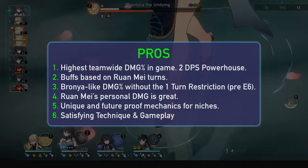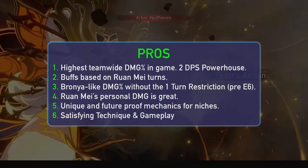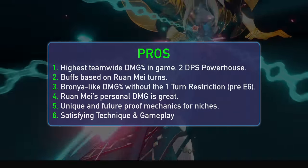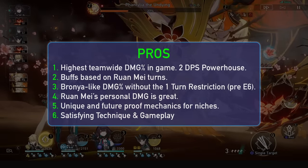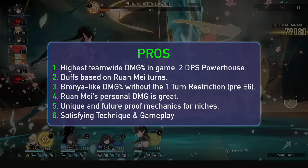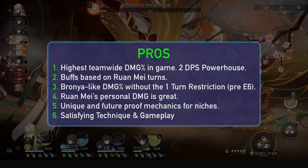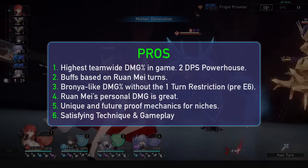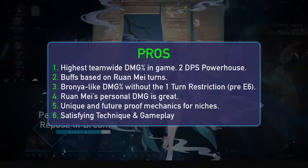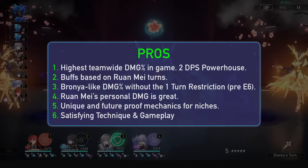Onto pros and cons. For pros, we have our biggest team-wide damage buffs. For 2-DPS comps, she reigns supreme, and even for a singular hypercarry her power is immense — only Bronya can possibly beat her in 2-DPS. We also have buffs based on her own turns: her skill will be up permanently, but that ultimate can be abused by extra turns and action advances. DPS that can't abuse the 1-turn buffs of Bronya E3-E6 will love Ruan Mei, as you get the full damage percent power minus the action advance. Solo damage is another pro — she hits very hard despite being a harmony that also buffs your team like crazy. You'll be surprised how many times enemies just explode and disappear upon being broken. We also have unique mechanics: the delay from her ultimate marks is completely unique to her kit, allowing for some great things for DoT teams as well as no-sustain teams. Weakness break efficiency is an awesome buff to have, and that 50% will help immensely. Finally, her technique makes Simulated Universe runs a blast in terms of fun and speed.